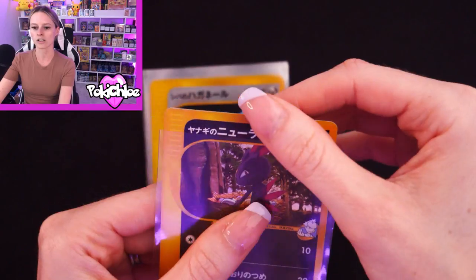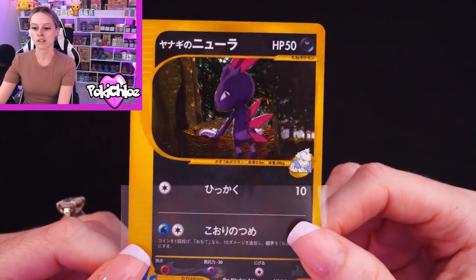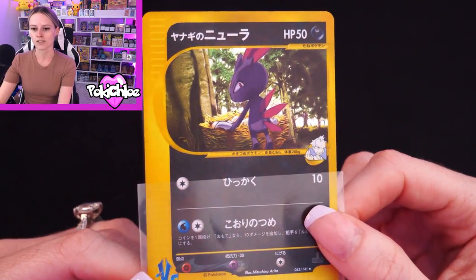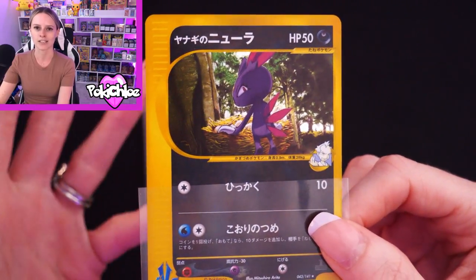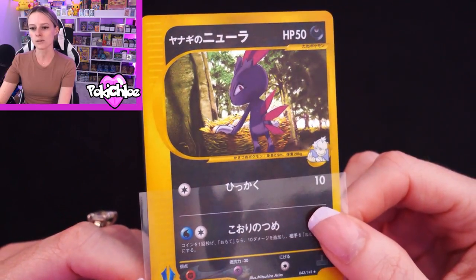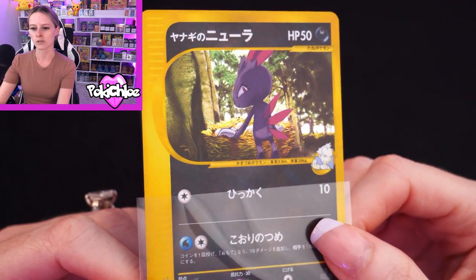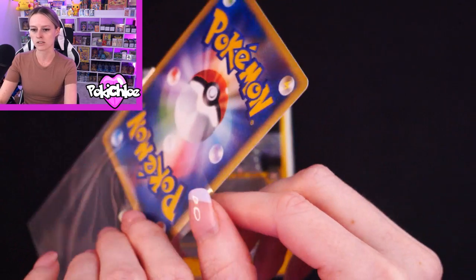Like I said, these are going off for grading, but I'll be waiting for PSA to open some of those lower service levels because I just can't justify spending that much grading all my cards at the moment. Next up we have Pryce's Sneasel — these dark ones are a little bit hard to see, which is why I've zoomed in so much.